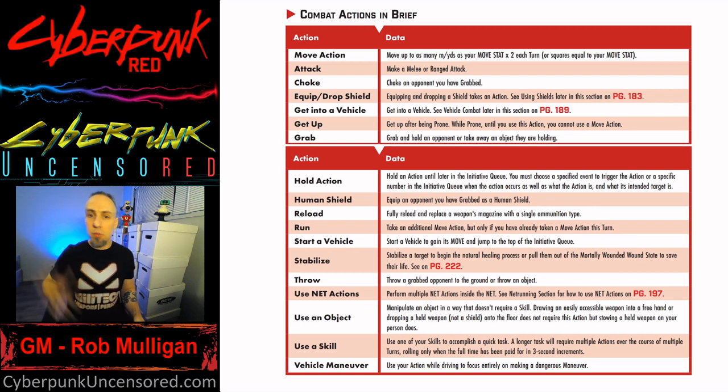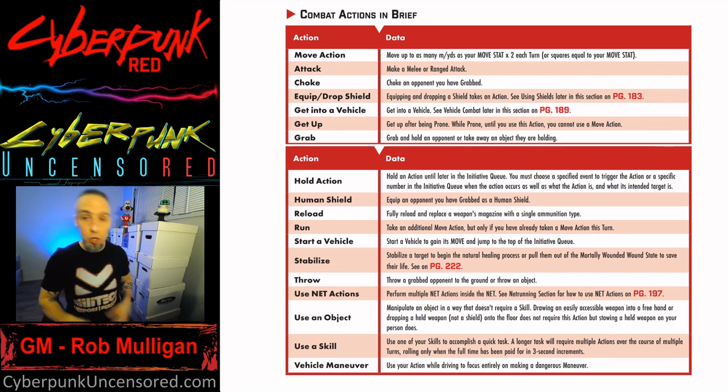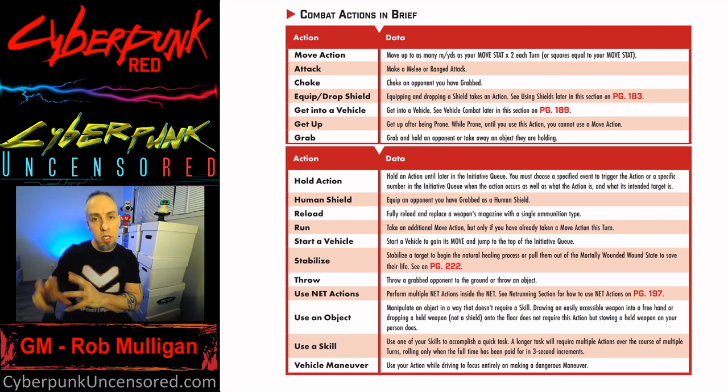You can also get into a vehicle as an action — I go over vehicle combat in a separate video, but getting into a vehicle takes an action. Getting up also takes an action: if you've been thrown or fallen prone, getting up off the ground costs an action — unless you have a martial art.